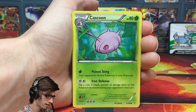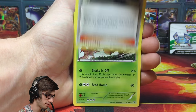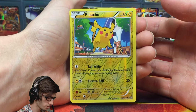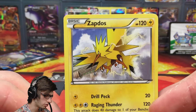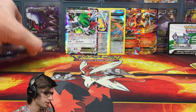We've got a Meowth, Kecleon, Hawlucha, Dragonite, Natu, Steven, Exeggutor, Healing Scarf, a Pikachu Reverse which is just a common, and a Zapdos Regular Rare with 120 HP, Drill Peck, and Raging Thunder.